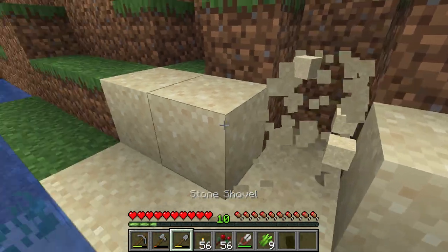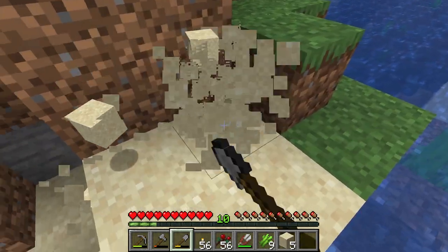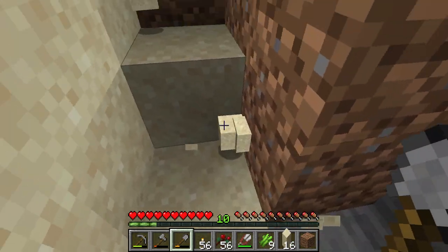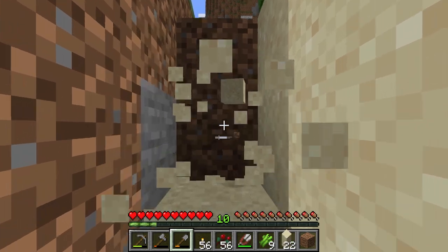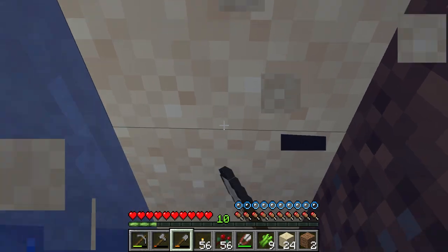We need to get a better food source, and then once we do we can legitimately go caving, because we need to do that as well. We can actually get some ore — literally anything would be great at this point. I'm going to grab the sand even though it's going to get water on us.